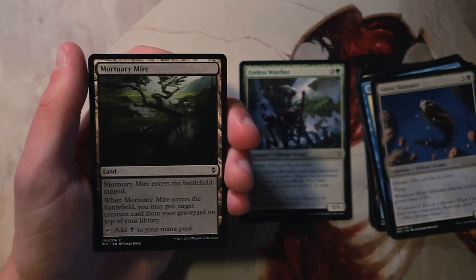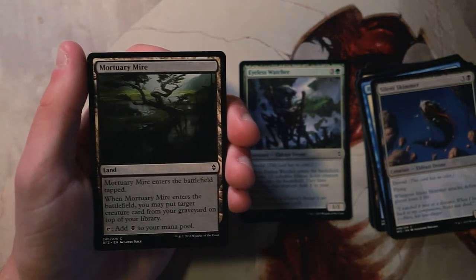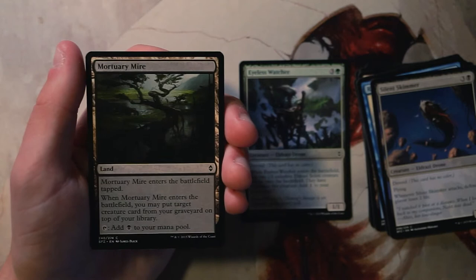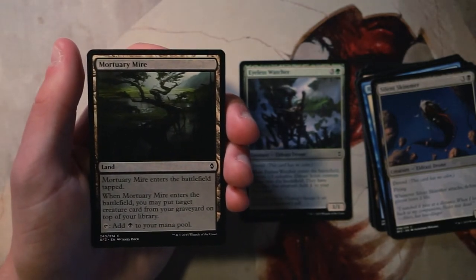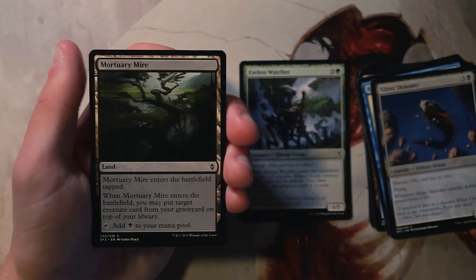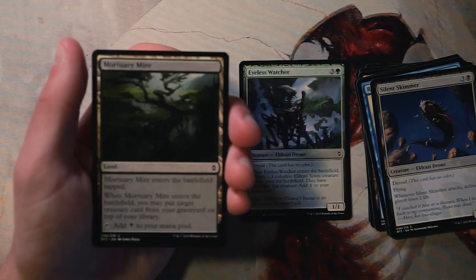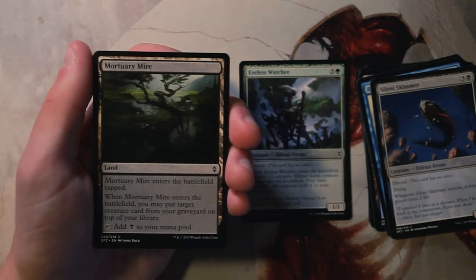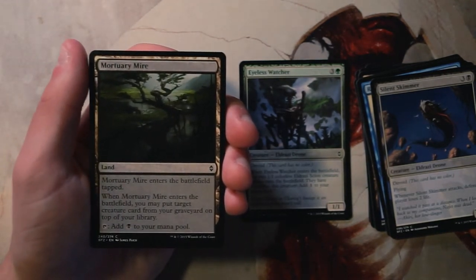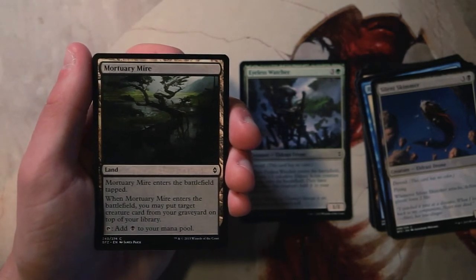Mortuary Mire is the black entry in the single-color land cycle. It enters tapped and taps for black, and when it enters you may put target creature card from your graveyard on top of your library. This is perfectly fine recursion — you know exactly what your next draw will be. If an opponent used a removal spell on something powerful, you can bring it back for dual use, which is fantastic. I tend to think of this as a card you use more in the late game when you have something really worth recurring. Not a super high priority pick for me though.